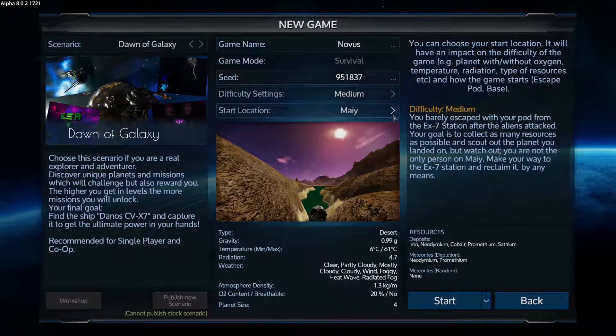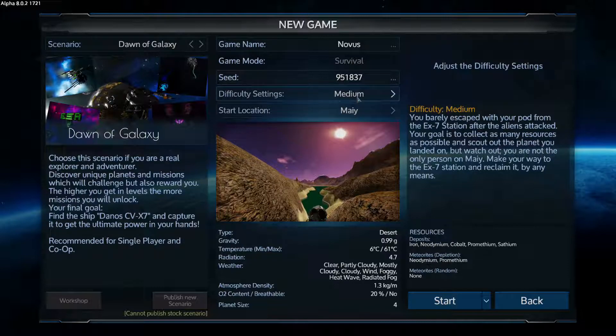You barely escaped your pod from the EX7 station after the aliens attacked. Your goal is to collect as many resources as possible and scout the planet you landed on, but watch out - you are not the only person. You may make your way to the EX7 station and reclaim it by any means. Okay, so this could be a bit more of a challenging start, so I might even go for this one.